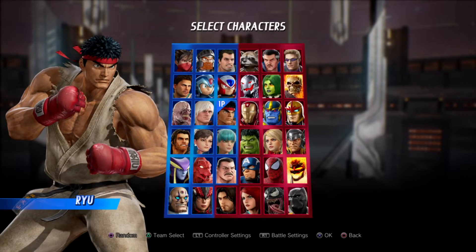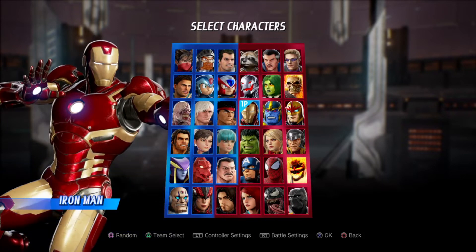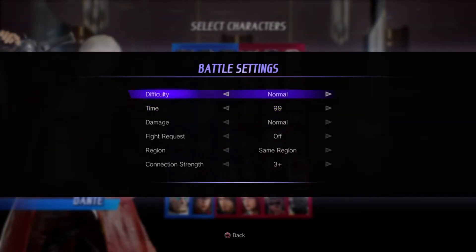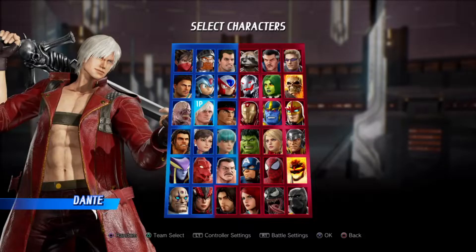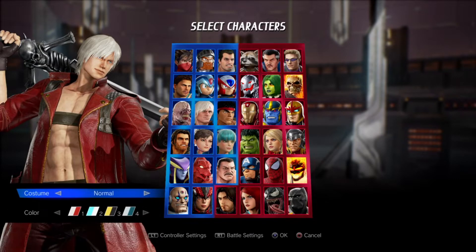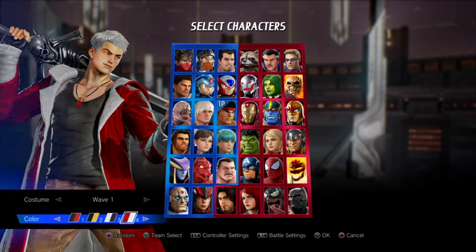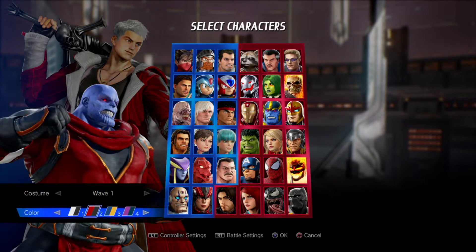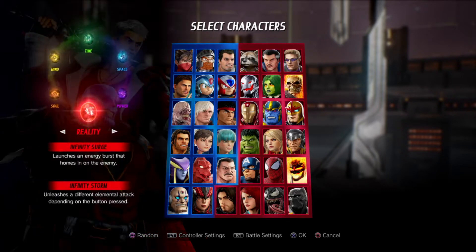Hello there, my heroes and heroines! How are you? So today I'm gonna be doing another MVCI video, and today is gonna be a request I got. The request was for me to play arcade mode and beat it with Dante and Thanos with Power Stone. Before we start, I'm just gonna show you that I'm playing on very hard, with Dante wave 1 color 4 and Thanos wave 1 color 2 with Power Stone.